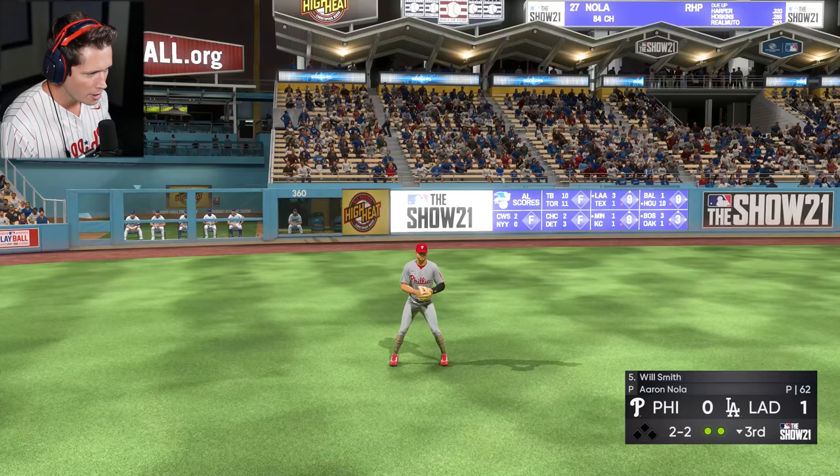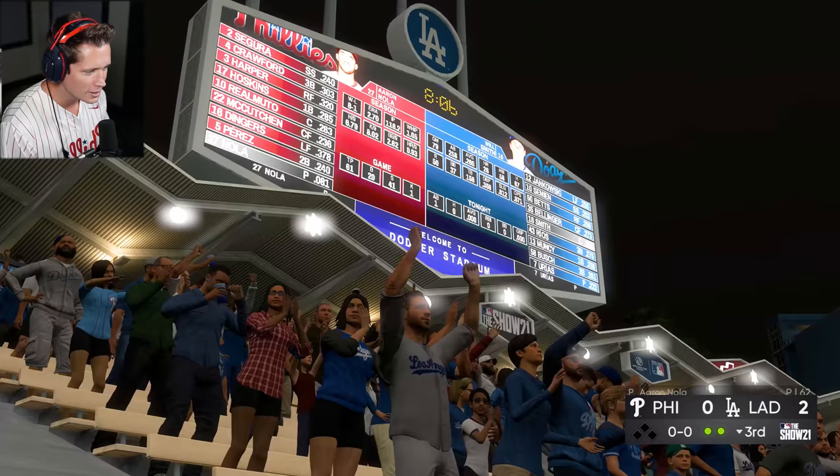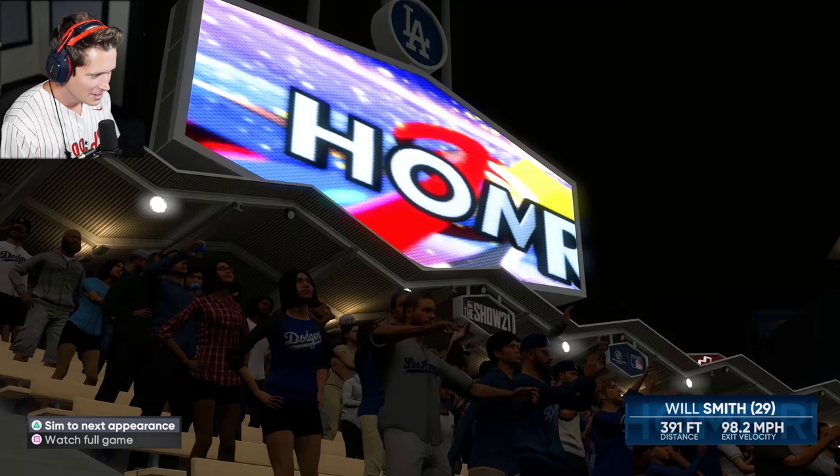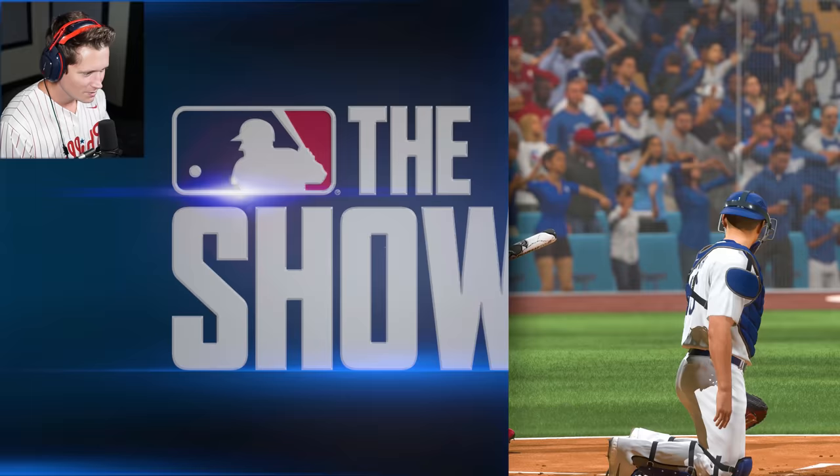We got a 1-0 ball game — make that a 2-0 ball game. It's not exactly what we're looking for. That thing hit the walkway, bounced. Thing's a liability, man — somebody could get hurt. On the knuckle curve too. That's what I wish ours could have done. It's alright, lads, don't worry about it.